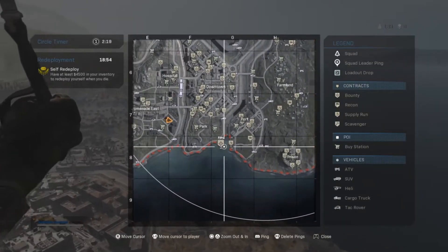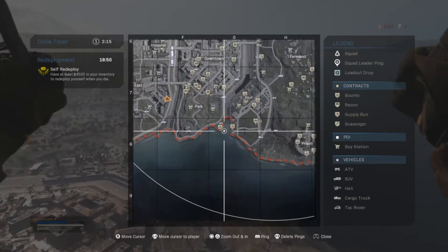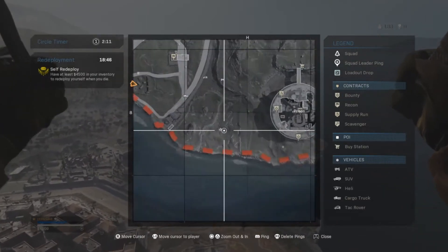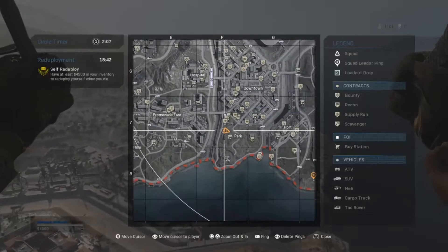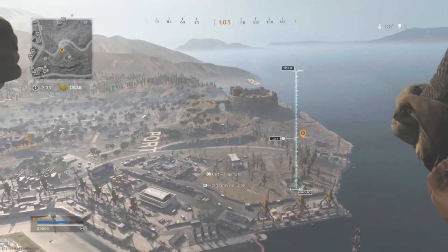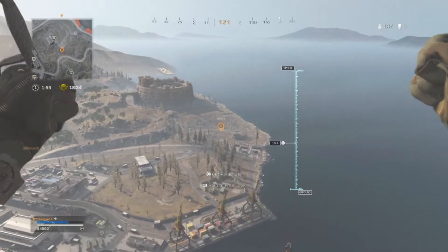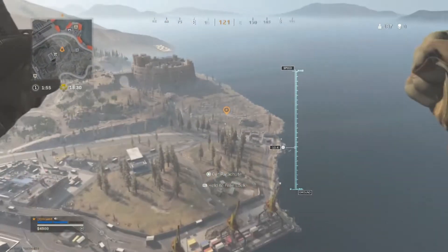The first location I'll be showing you is near Prison on this side of the map — right here on the left side of Prison. You can put a marker on it right there. What you're going to want to do is head to the location and enter a key code, which I'll tell you in a second.